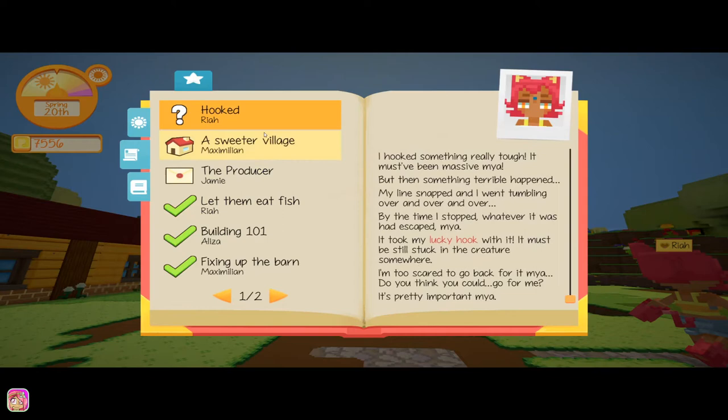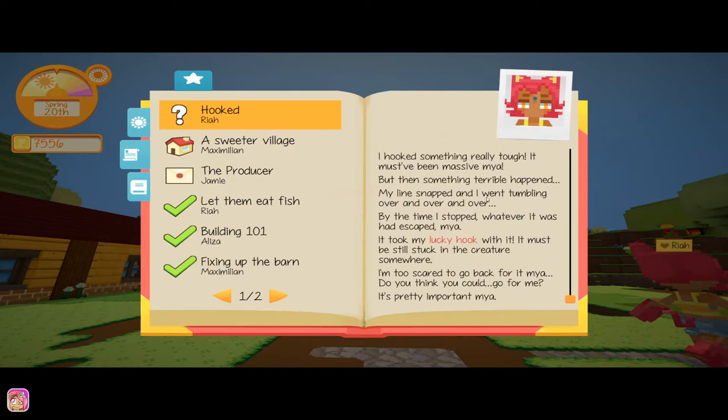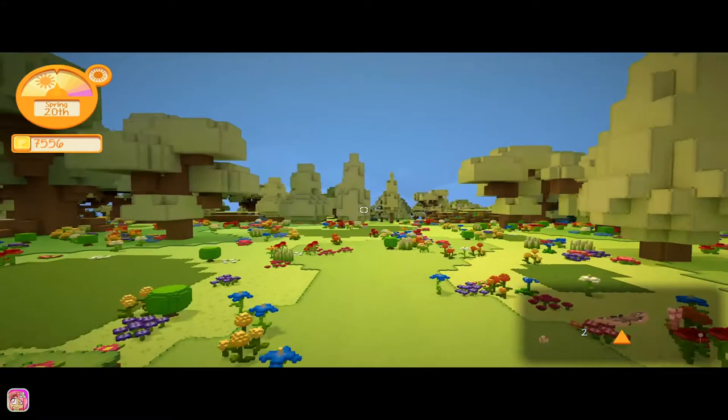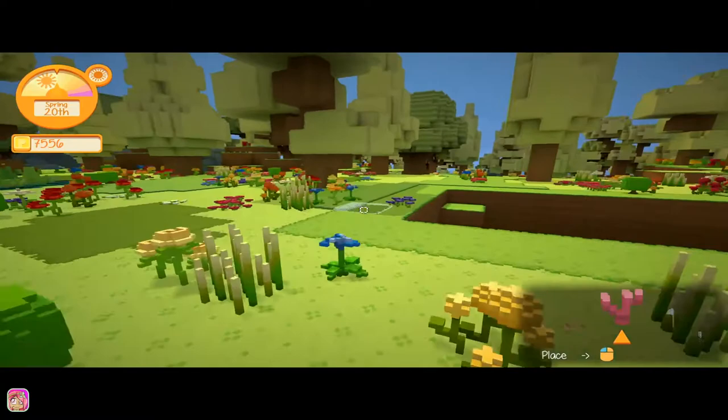It doesn't really say anything else. Not exactly sure where we're supposed to go for that, but let's go to the fishing spot and do some fishing. I think we can do some fishing in this little pond here, but might as well try to do it at our fishing spot that we made.